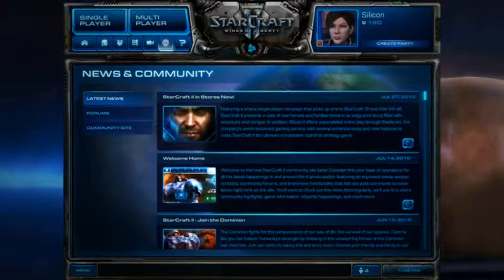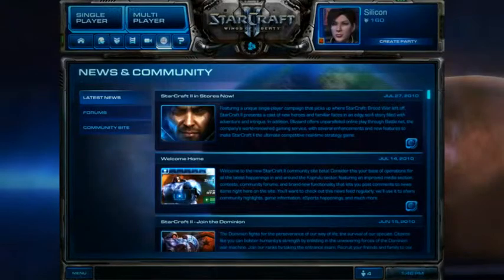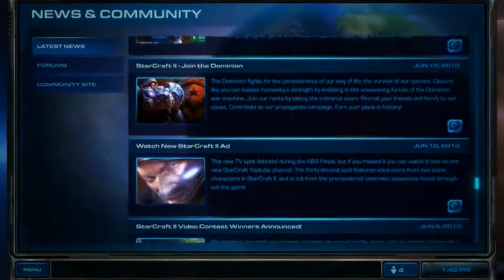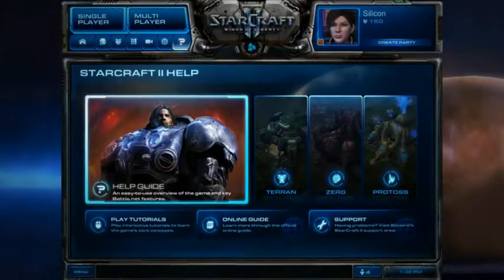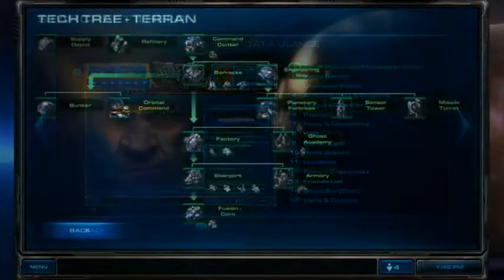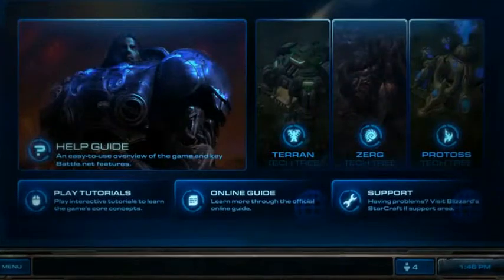It is further recommended that you visit the Battle.net news and community screen, which contains the latest details on patches, news about the game's community, and updates regarding tournaments and events. The StarCraft 2 in-game help system allows you to consult information about the service, explore the tech trees for each race in the game, and access further help resources.